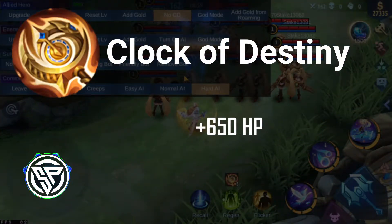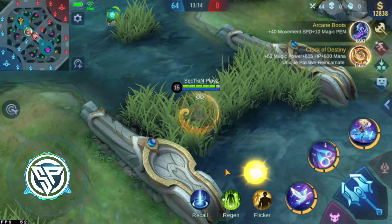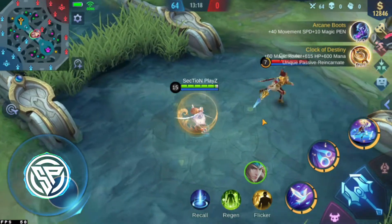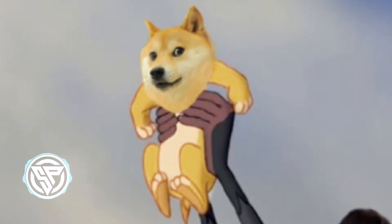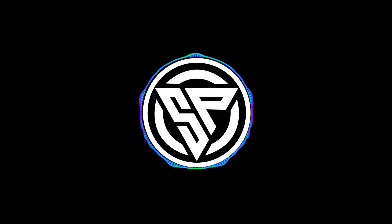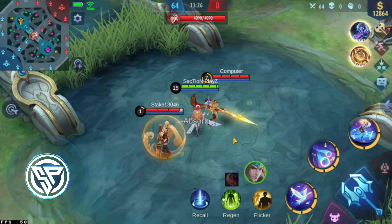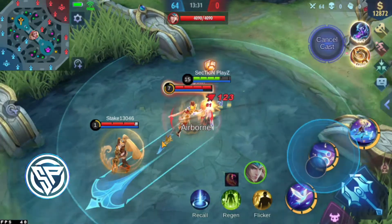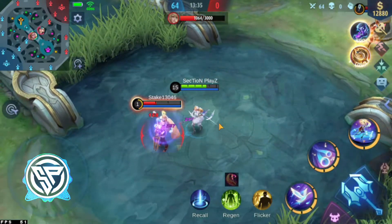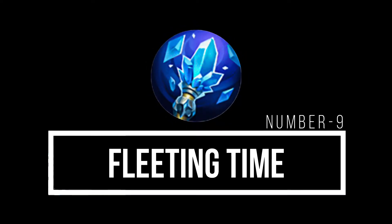Number 8: Blood Wings. This item provides magic power and durability. It gives you a shield based on your magic power — total magic power increases by 200%. It's best used in the early or mid game. If you have magic damage related items alongside it, it comes with 500 hit points and 150 magic power.